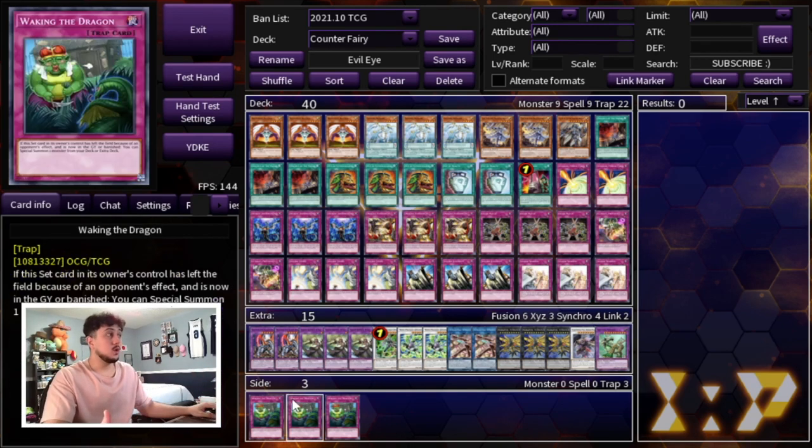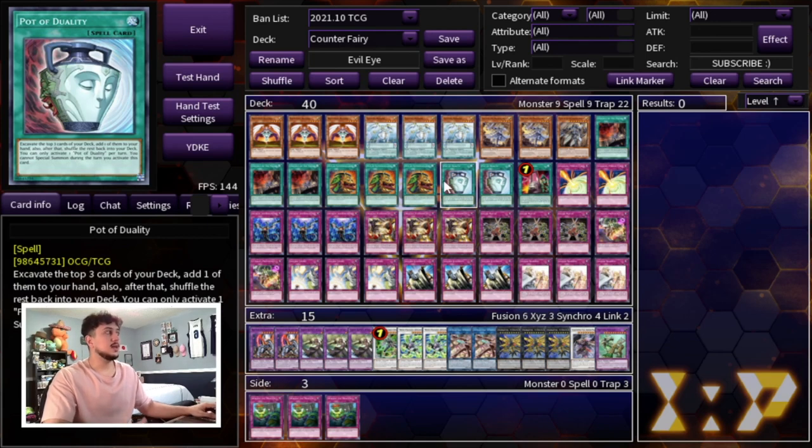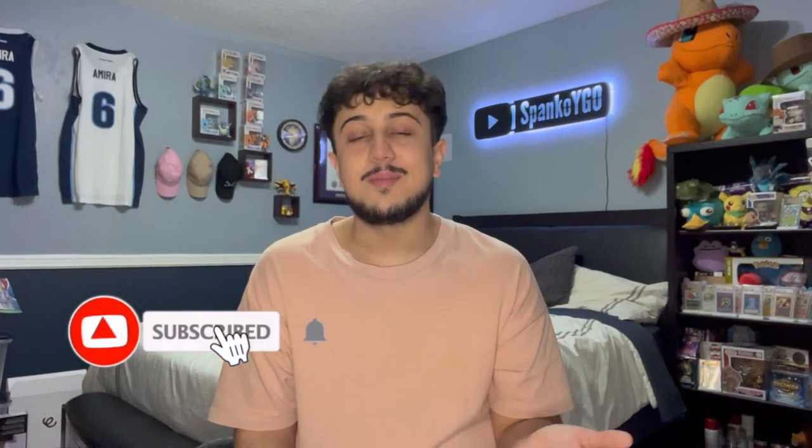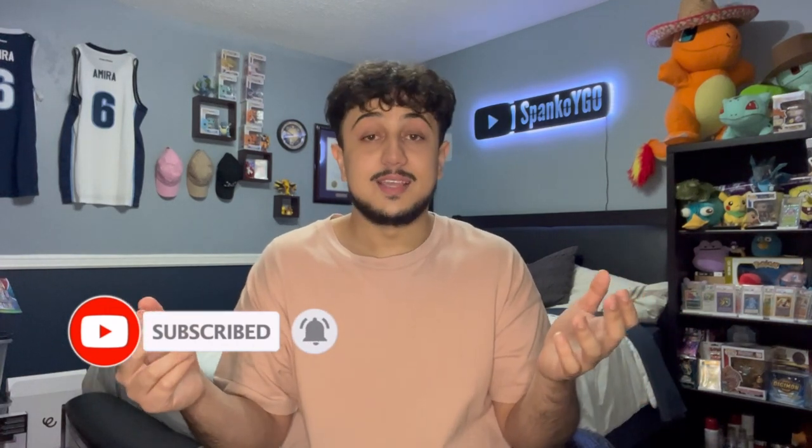I think this deck is really fun. It's probably not going to top a YCS, but for a Counter Fairy build it's the way to go. For the side deck, I recommend Triple Waking the Dragon — everyone will be siding back row hate against you, and if they destroy it, you get a free monster your opponent probably can't out. Side for your own locals since metas vary, but Waking the Dragon is a 100% recommendation. I hope you guys enjoyed — leave your suggestions in the comments, and Spanko signing out.